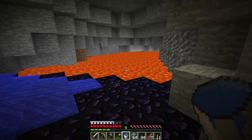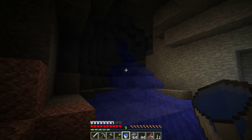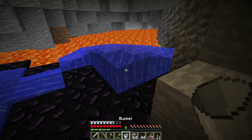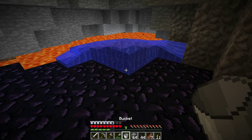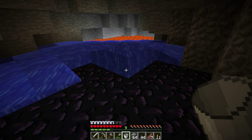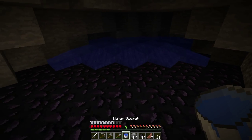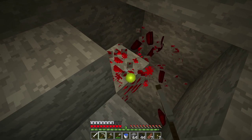These lava lakes are an indication that we are very deep underground, near the bottom of the world in fact. This is the level where we can find all of the resources we are looking for. Down here we can find things like iron, coal, gold, redstone, lapis lazuli, emeralds, and of course, diamonds. Emeralds are very uncommon and can only be found in an extreme hills biome — don't worry if you don't find any, as there are easier ways to obtain emeralds anyway.